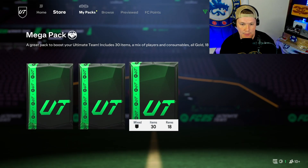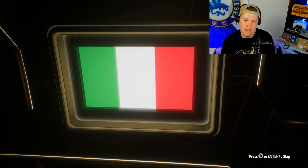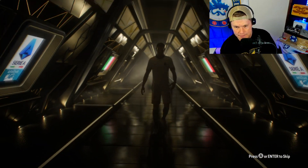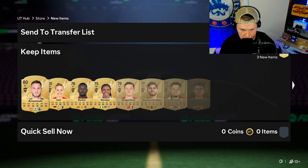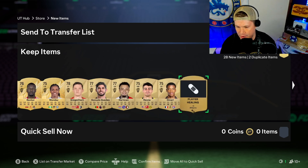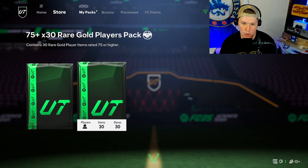Alright mega pack, come on! Not a walk out on that one either - center back, Italian, nuts. 83 though, yeah 83 Regmanoli. Becker, Monday - honestly not the greatest cards there. Three shots, sorry two shadows - nice. Cutouts is nice, MLS is fine. 75-plus times 30, come on walk out please.